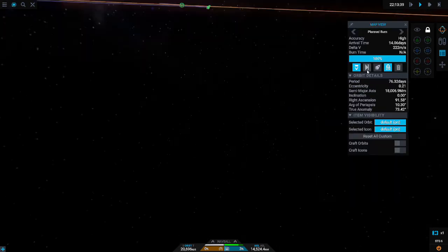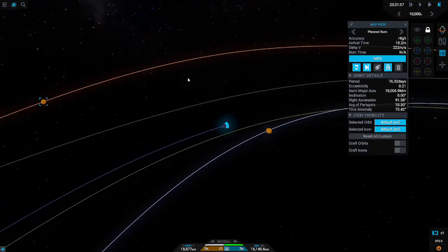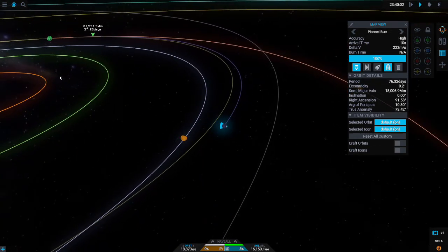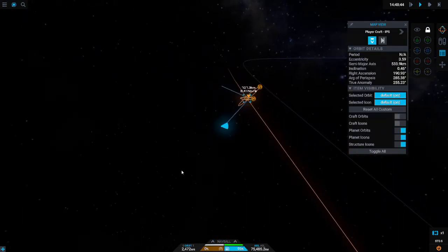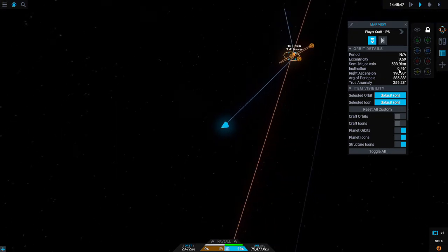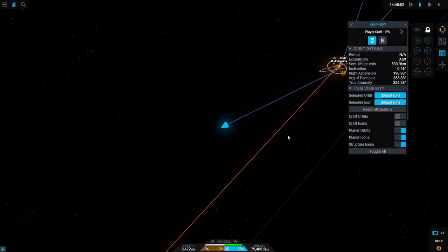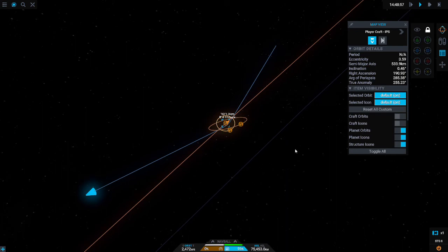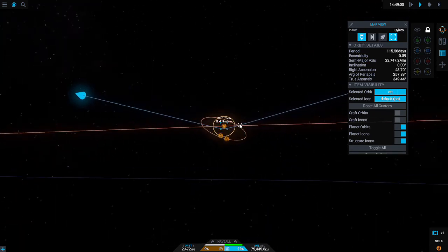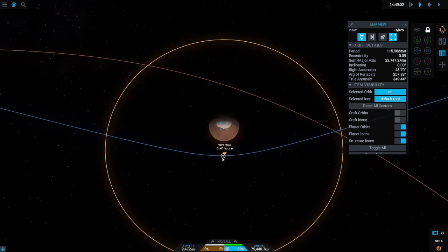Once you time warp, it's gonna be a super quick burn — it doesn't take much delta-V. I'll see you once we get to Kylo. Okay, so I lied — it's been a few seconds and we're at Kylo. Hopefully it looks something like this. If it doesn't, I hope you took quick saves. Speaking of quick saves, you might want to take one now in case anything goes terribly wrong — you really don't want to repeat this.